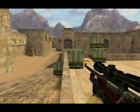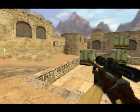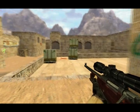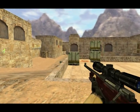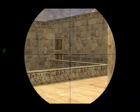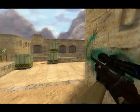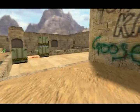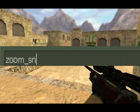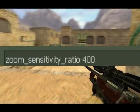First thing we're going to do today is zoom sensitivity. I use default which is 1.2 — it really doesn't matter what you use just as long as it feels alright to you. It's pretty important because while you're double scoped or just scoped, you have to be able to move from place to place in case somebody peeks. You can change your zoom sensitivity by going into console and typing 'zoom' and it will automatically show up, set on default, so you just change it to whatever you want.